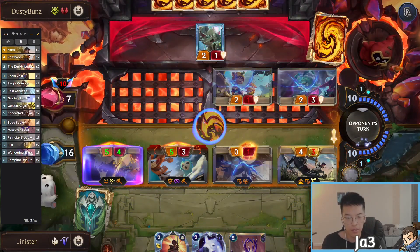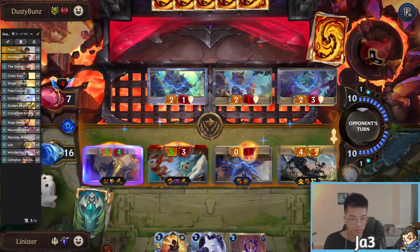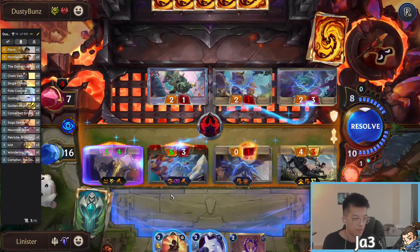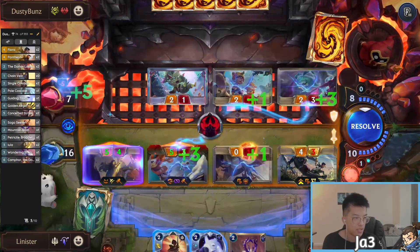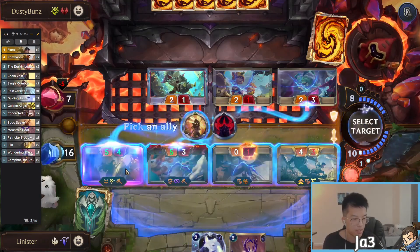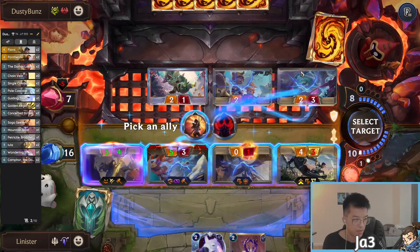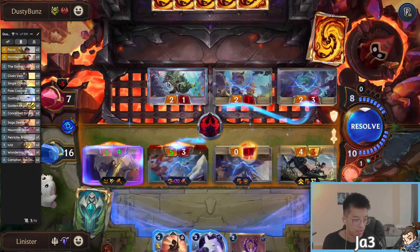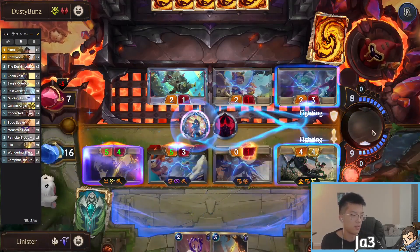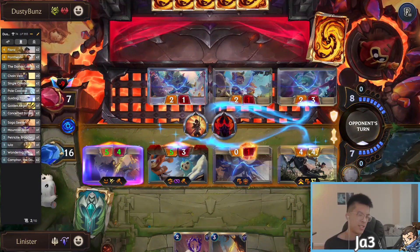Showing lethal. I think Swain is going to be at Regionals — feels like Nami wins too hard against it and it's easy to target. If you're bringing Swain you're most likely banning Nami. Swain is going to be quite represented — it's a very solid option. I need a Single Combat to kill this. I can Guiding Touch into Single and I don't think he has a way to stop this.